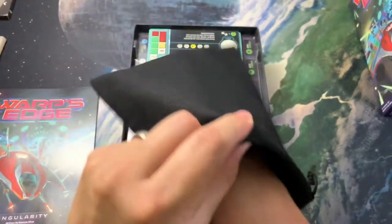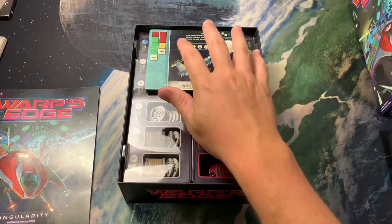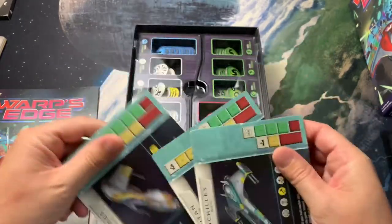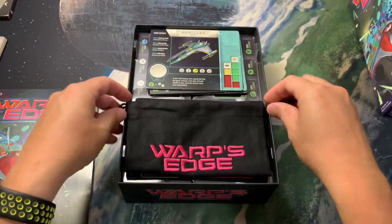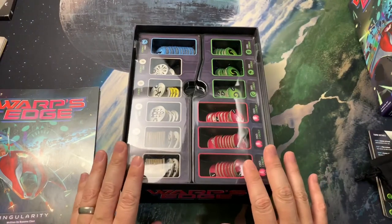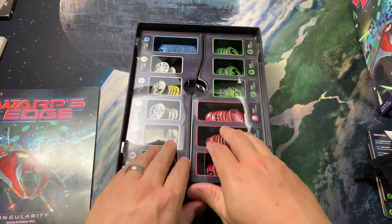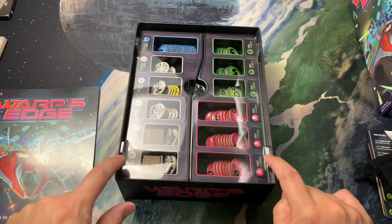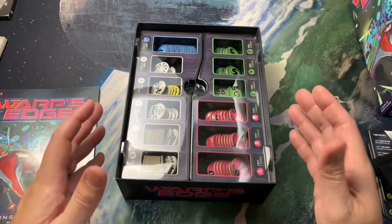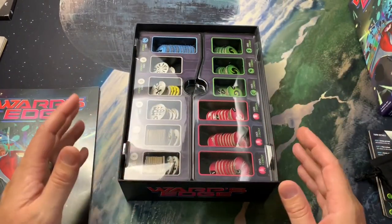On top of everything I keep the bag with the starting tokens — they have a white border around them. I also have the ship cards sitting up there; they're nice thick cardboard, double-sided. Between the ship cards and the bag folded in half, they each take up about half the space. Underneath you have the included storage solution for the tokens, and the lids fit on there nicely.